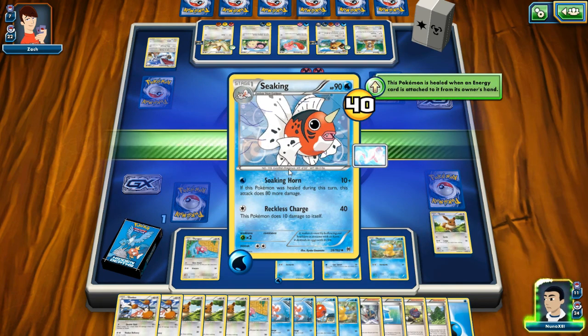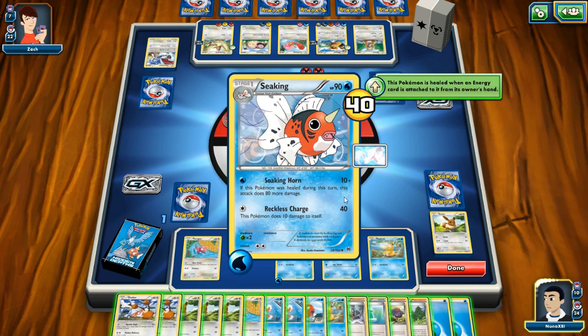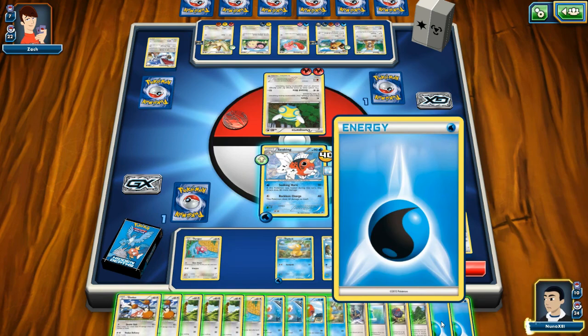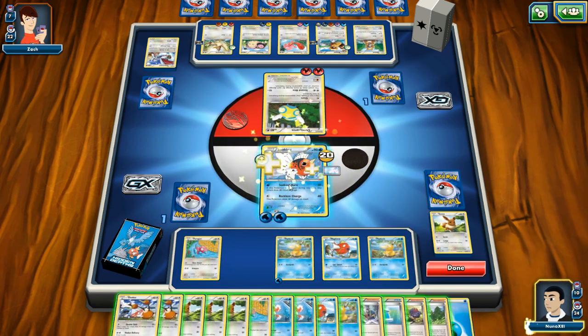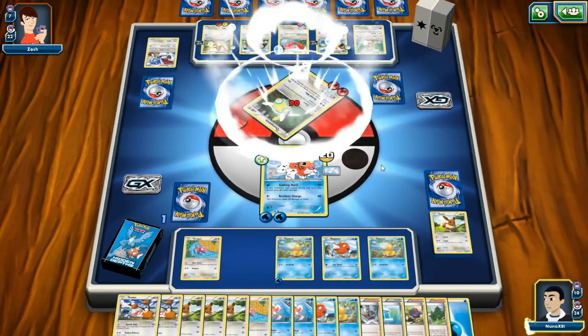Let's pull you back on the field. I think you're gonna win this game for us, Seeking. I'm almost convinced that you are. You can do Splashing Horn for 40. Nope — I'm gonna end this right here. Boom! I'm gonna overkill you so that I know for sure you're dead, and then I'm gonna win the game!